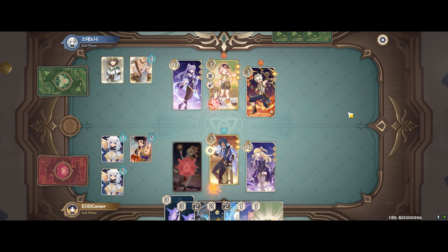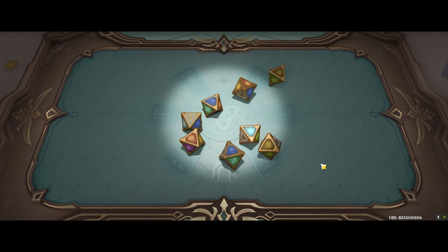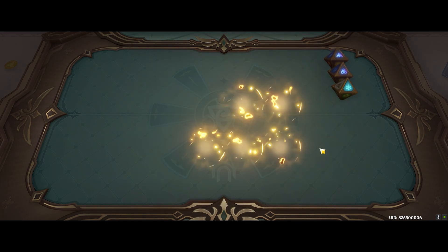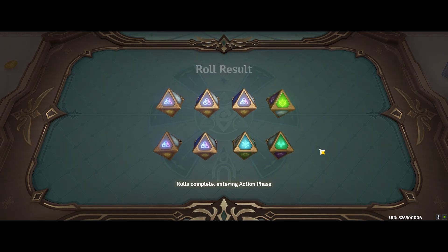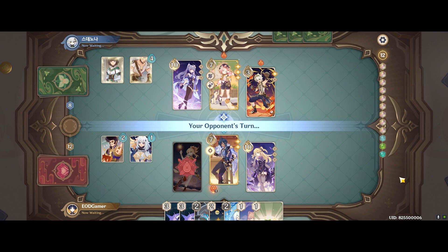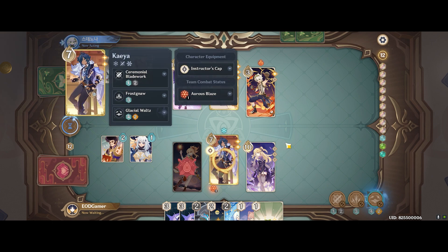Looking at the game state right now, it does seem like I'm at a disadvantage — the opponent has units at 10, 7, and 3 HP whereas I only have 2 units left with barely full HP. However, I got pretty good rolls to start and also 4 additional omni energy from the double Paimon, giving me 12 energy to boot. If you are my opponent, you should take note that I'm planning to snowball everything into one burst round — and that is exactly my plan.